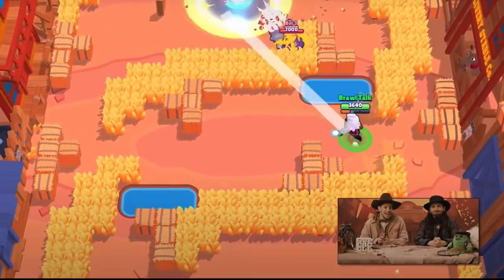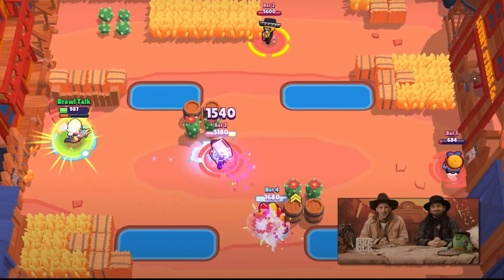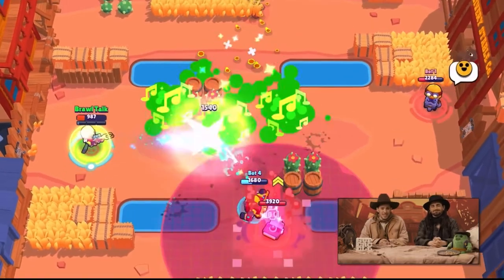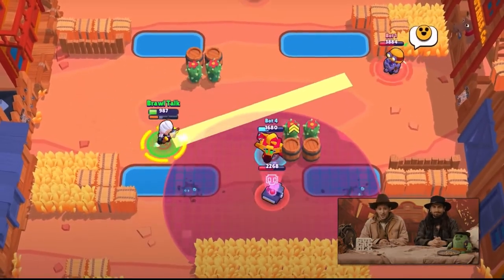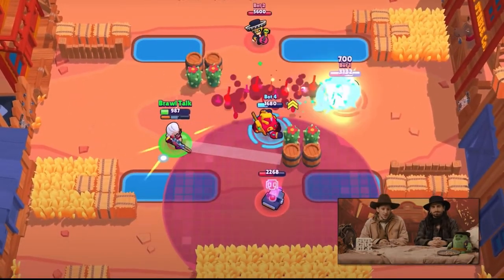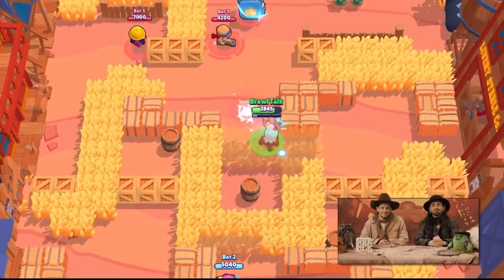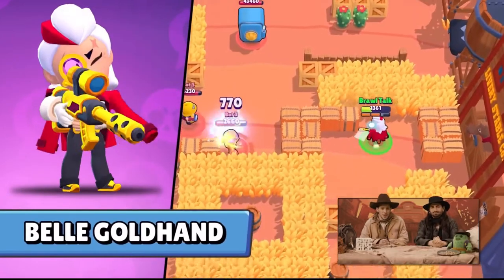How much damage does this shot deal? 1540, alright, so that's good to know. And I'm guessing that shield is a star power of some sort. 700 damage for the super. Oh yeah, you see that's the bounce - it just bounced onto the Shelly, you see that?